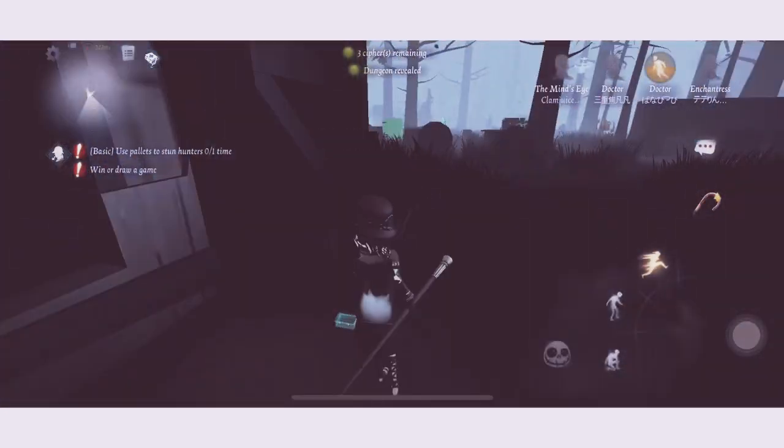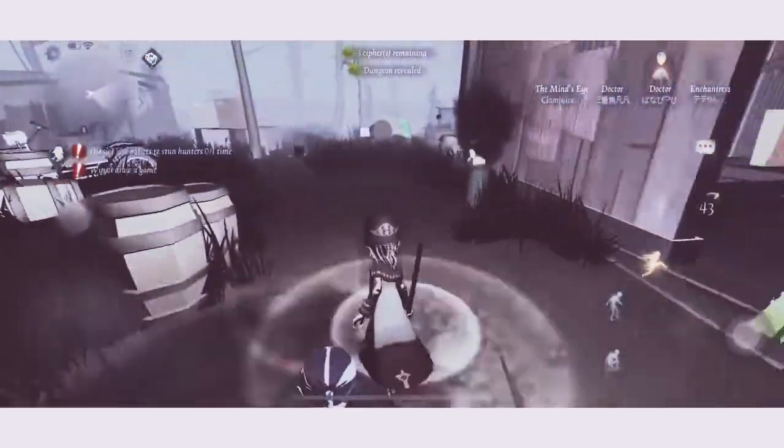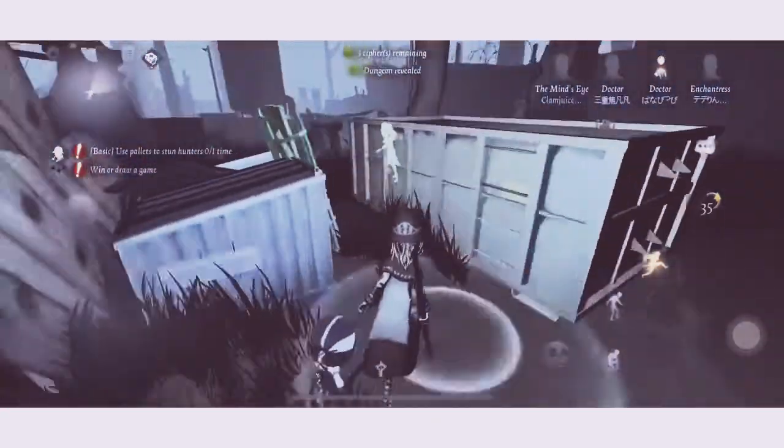It usually takes about two to four hours to get 10 dice, but it's worth your time. So if you're really free or if you play Identity V all the time, this could be a really good method for you to farm dice.